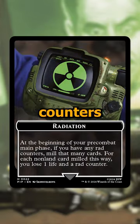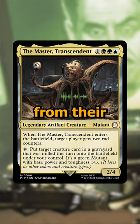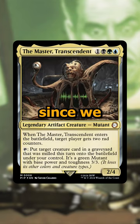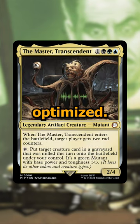This is kind of a complete package. Rad counters allow you to mill yourself or your opponents, and then you can tap the Master to resurrect things from their graveyard. But since it always sets it to a 3/3, we really care about abilities, not necessarily big creatures. And since we can't guarantee our opponents are playing creatures we'll actually want, we're better off focusing this deck around a self-mill strategy if you want it to be the most optimized.